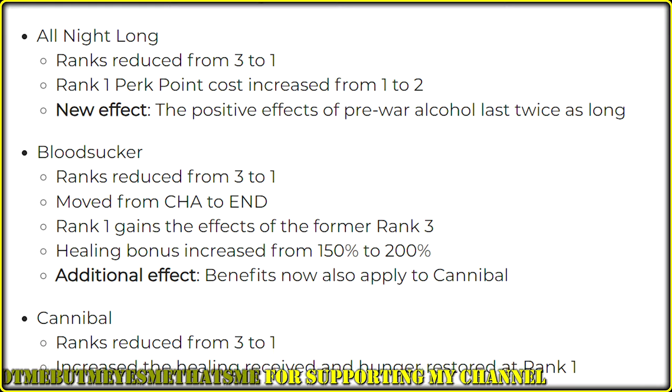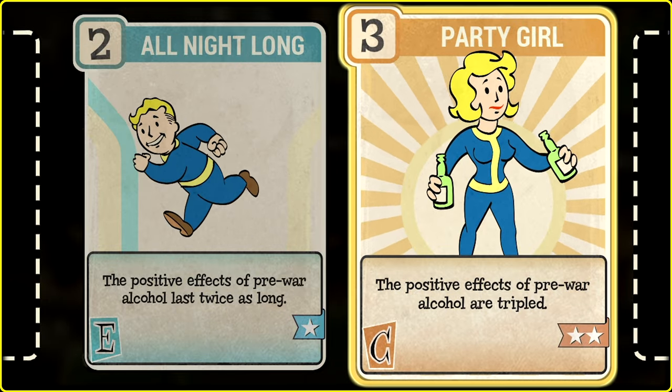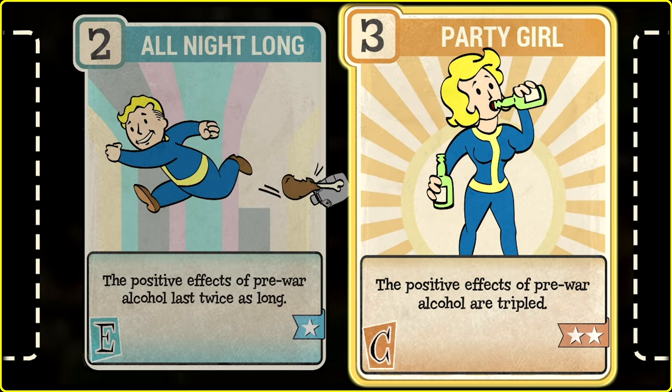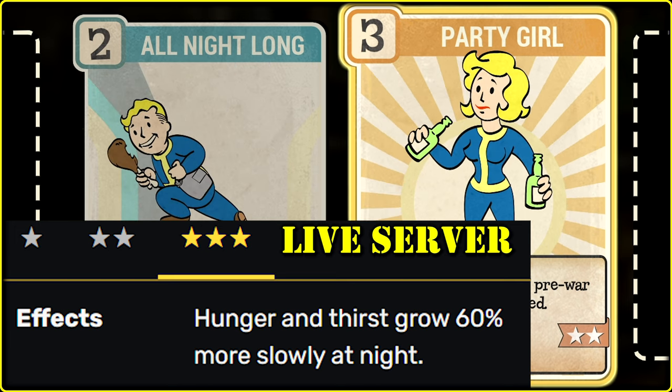The next perk: All Night Long. It's just rank 1, costs 2 points, and has a new effect — the positive effects of pre-war alcohol last twice as long. I think these two are just meant to be used together on your melee build. The current version of All Night Long is not actually that bad, so I'd keep it as well.